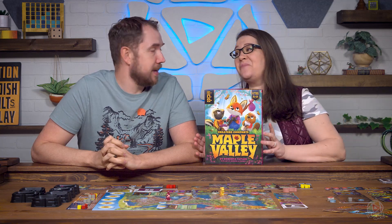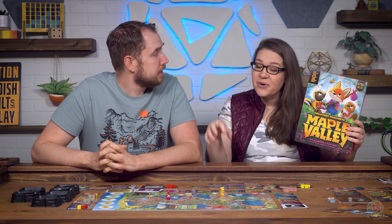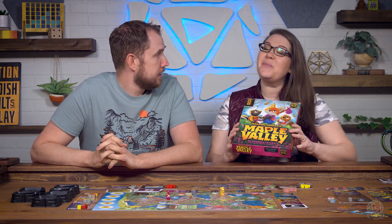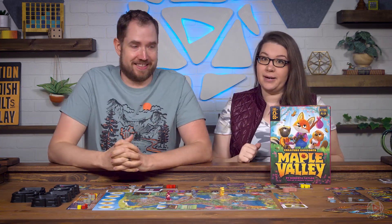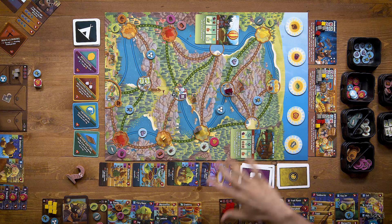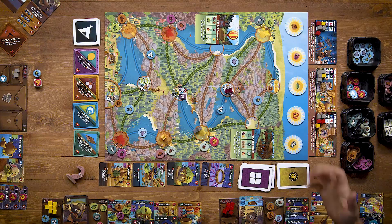And it's springtime now. So in Creature Comforts, it was winter. We were going through the seasons, preparing our little animals — getting ready to hibernate — gathering all the Creature Comforts so we'd have a really comfortable winter. Now it's spring and we're about to party. And there's babies running around. So this is a prototype for the upcoming Kickstarter, so some things may change slightly in the final version, but this is Maple Valley.